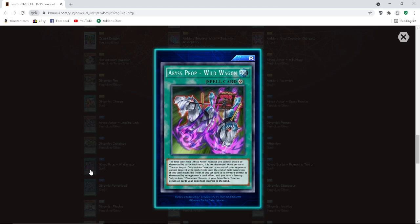Abyss Prop Wild Wagon — continuous spell. The first time each Abyss Actor monster you control would be destroyed by battle each turn, it is not destroyed. Once per turn, you can target one Abyss Actor monster you control — your opponent cannot target it with card effects until the end of their turn, even if this card leaves the field. So turn one against Harpies, you target your monster and even if they pop it with Harpies' Hunting Ground, they still can't target your monster. If this set card in its owner's control is destroyed by an opponent's card effect and you have a face-up Abyss Actor pendulum monster in your extra deck, you can return all cards your opponent controls to the hand.